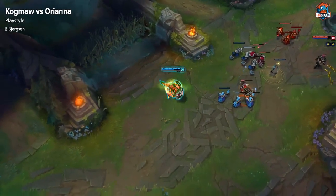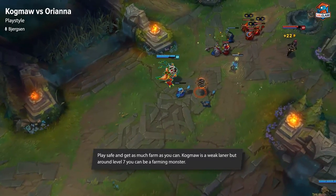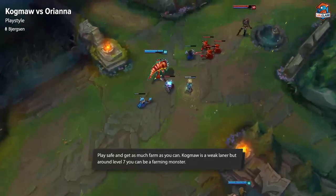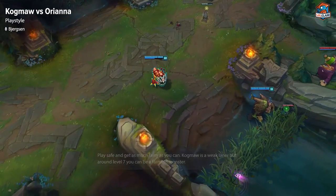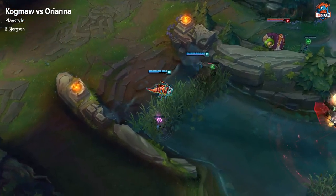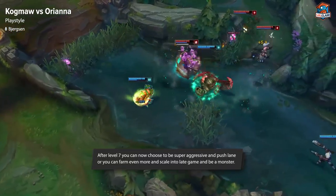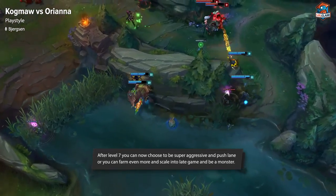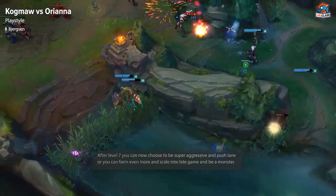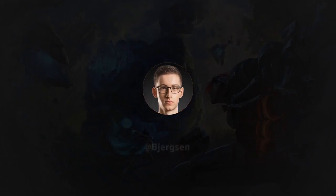For the playstyle in this matchup, you want to be playing really safe and just getting as much farm as you can. Even though Kog'Maw is a weak laner, around level 7 where you can one-shot the back line using E and R, it's just a place where you can start being a farming monster. You can choose to play aggressive because Orianna does get outranged by you quite a bit. So around that level 7 to 9 point is where you can start either trading or playing to push and maybe farm jungle camps. Pretty much what you want to do in any matchup with AP Kog is get as much farm as you can, get Tear stacks, and scale into the late game — and this is a matchup where you can do that very well. Thanks for watching this solo lane tactics guide. If you enjoyed it, you can take a look at my other guides on lolclass.com.